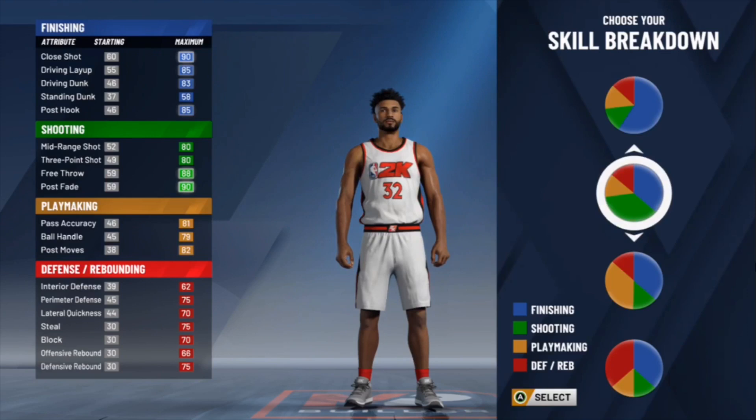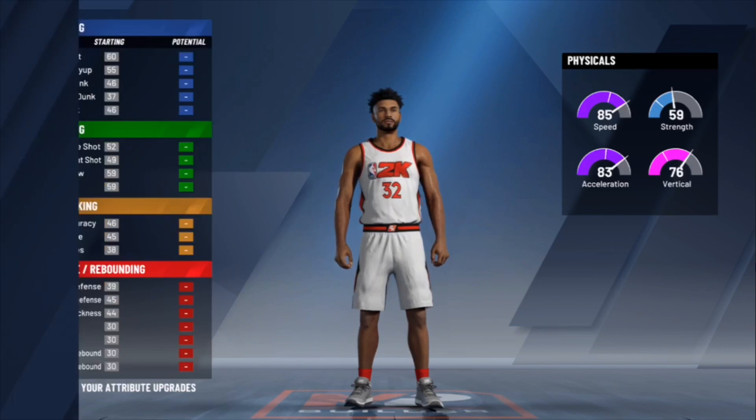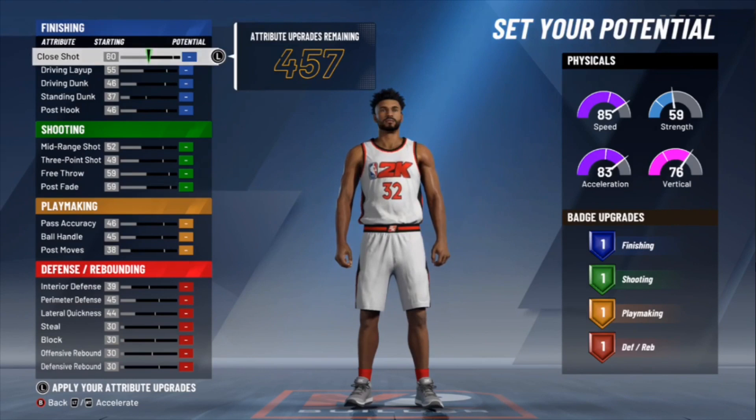For your physical profile, make sure you pick the top one — that gives you the most agility, very top one. Now for the upgrades, this is very important. Make sure you guys pay attention and do exactly what I do.